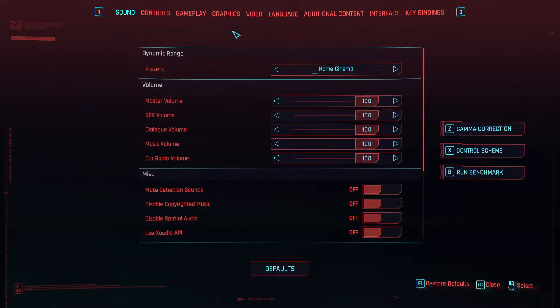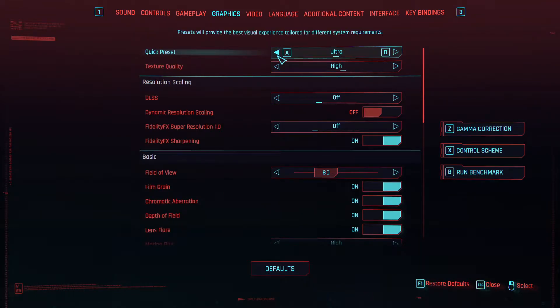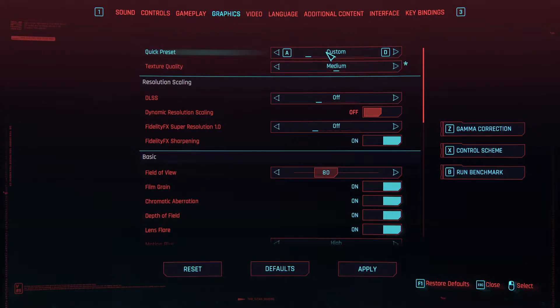Let's open Settings, then Graphics. The first setting is Quick Preset — change it depending on how powerful your GPU is. After changing the other settings underneath it, it will automatically change to Custom. Don't change it back, otherwise all your settings will be reset to the preset you chose. In my situation I use an RTX 3060, so I will set Quick Preset to Ultra, which is basically 1080p gaming.